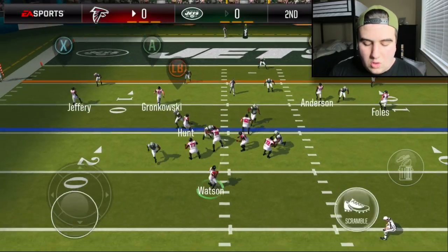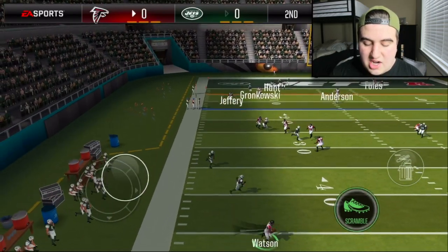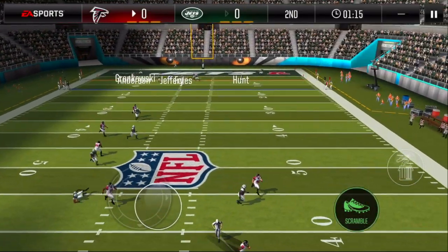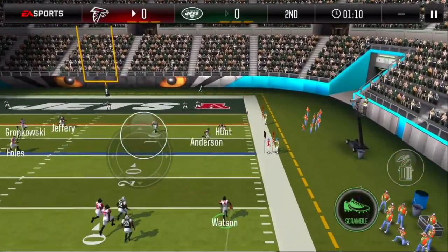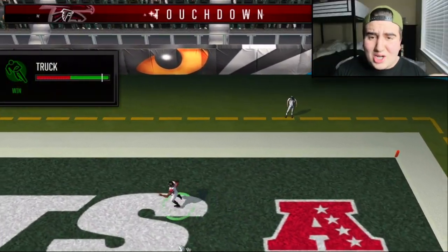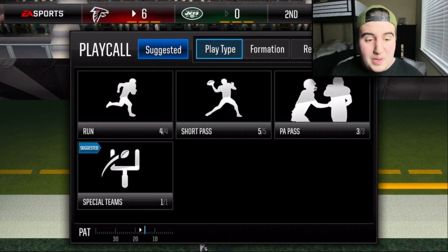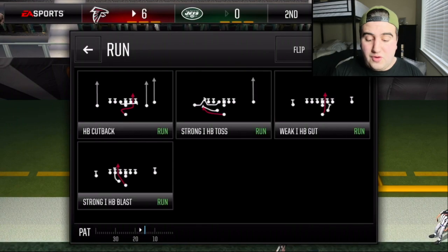There's nothing better than throwing a Hail Mary and getting the whole team to chase after you with a scramble, so that's what we're going to do. Deshaun Watson is fast enough — my goal is to get as many Jets players to chase me as possible and see what we can whip up. We get a block, we have Anderson and Hunt on the outside — can we get it for the touchdown? Deshaun Watson trucks right in for the freaking touchdown!